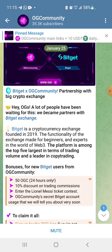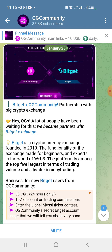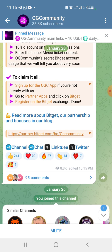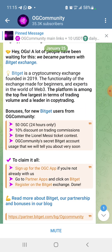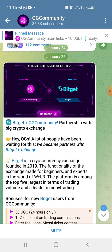This is where you can get updates on what they are doing. They've just made a partnership with BitGet, which is a reputable exchange. It's simple — join the OG community and grab your free OG coins. That's the task of the day: get your free OGC community coins.